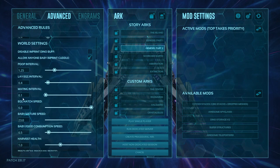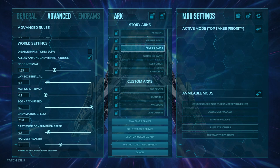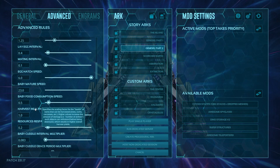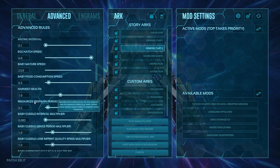Hatch speed — higher the number the faster eggs hatch, lower the number the slower eggs hatch. Baby mature speed — higher the number the faster babies mature, lower the number the slower. Baby food consumption speed — higher number means babies eat food faster, lower means they eat slower. Harvest health is how much health rocks, trees, and resources have — higher health means more in them but takes longer to harvest unless you also increase harvest damage.